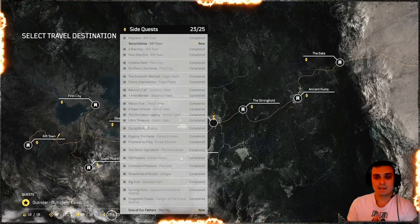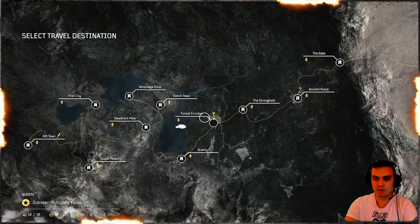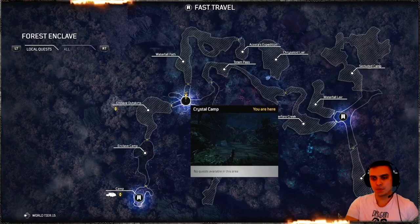So where we're going to be doing this is a side quest called 'Predator to Prey,' located in the Forest of Enclave. The location is right here — once you get here you'll need to go to the Crystal Camp flag.